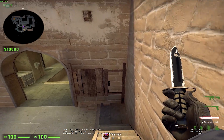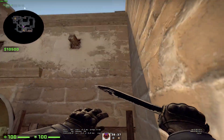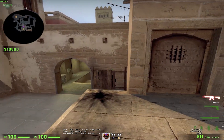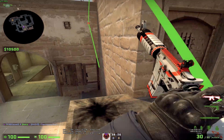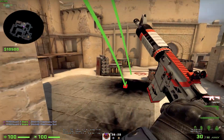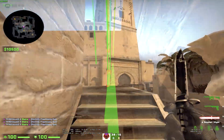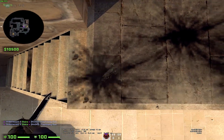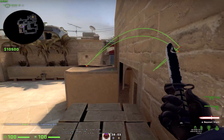The second flash we're going to talk about is the stairs flash. Depending on where you're standing when you throw it and where exactly you aim, it changes the landing position of the flash. You can throw it like that and it will land over here, or throw it like that and it will land over here. There are a few ways to get your flash to land exactly right here, but it might not get everyone blinded.